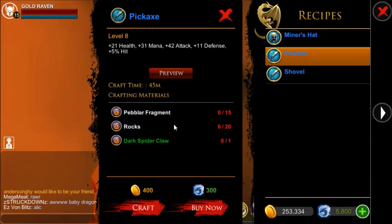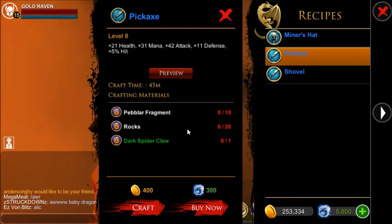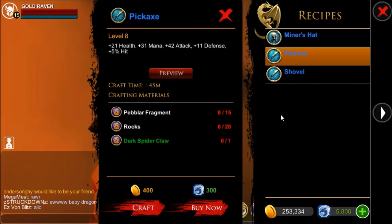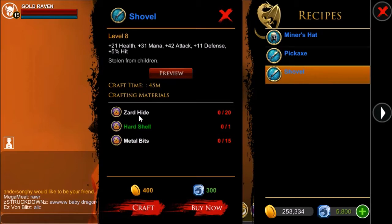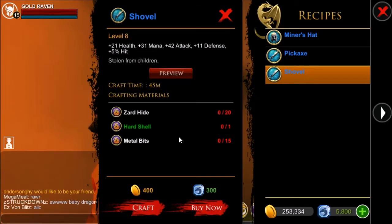For the pickaxe you need the pebbler fragment, rocks, and the dark spider claw. The rocks are dropped by the roaming rockies in the glowing depths dungeon and the dark spider claw is dropped by the sub-to-rock, located in both dungeons. For the shovel you're going to need the zard hide, the hard shell, and the metal bits. The hard shell is dropped by the hollow extus in the glowing depths dungeon, and the metal bits are dropped by the unstable outcast hand in the silverstone mines.